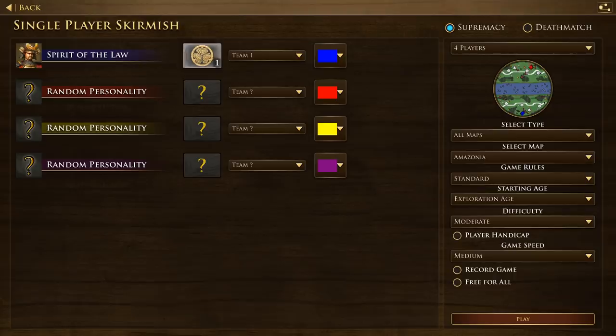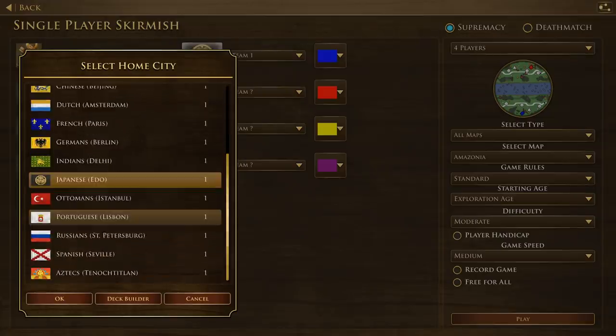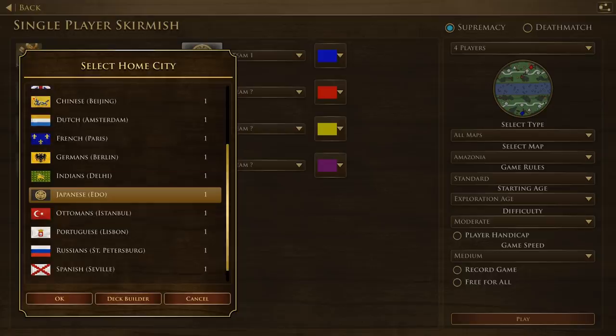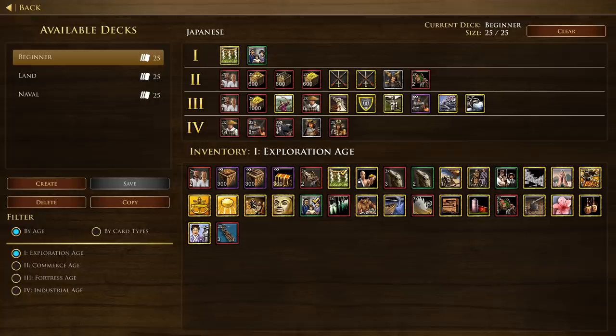I'm gonna be going for Japanese. They do actually have quite a few civilizations now. Of course there's two new ones — the Incas and the Swedes — and then there's also a couple of renamed ones. One of them in particular I think I'm gonna have to practice pronouncing off-camera and not embarrass myself. So this is my deck.